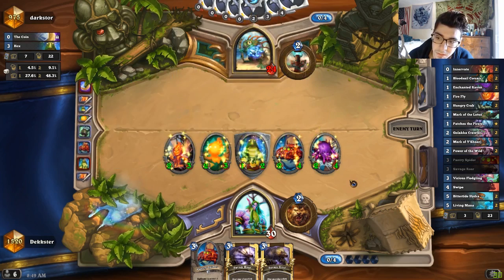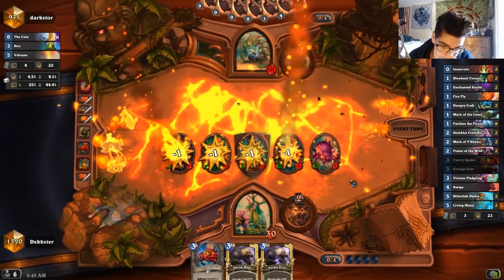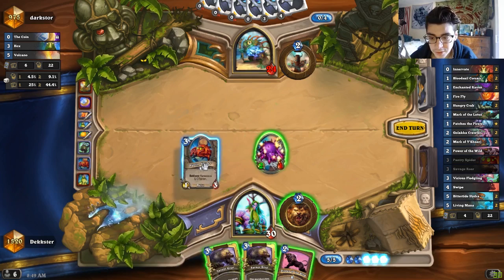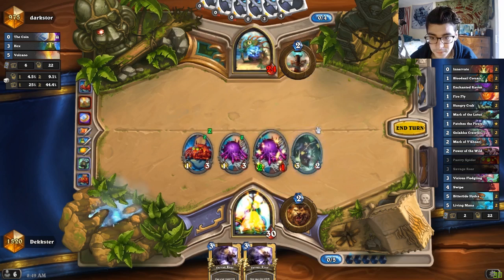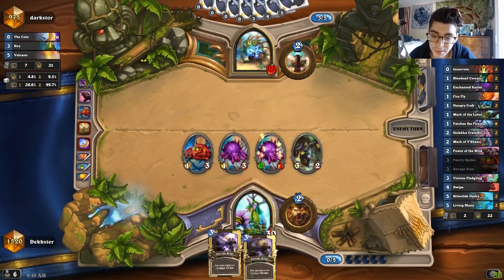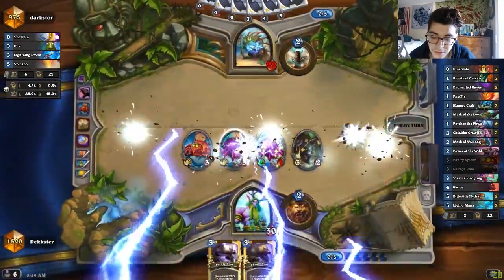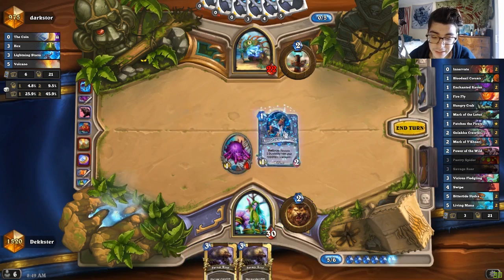Volcano — shit. Okay, we got a liver here, one who lives. I think we're gonna do Pantry and maybe even a Panther out of here. Maybe I should have done the 1/1 across the board, but I'm just looking at Savage Roar next turn — it's gonna be huge. We could double Savage Roar. Just low roll on these two guys, we'll be good. Did a little fuck-up there, I guess.